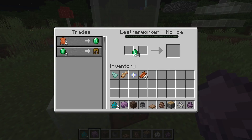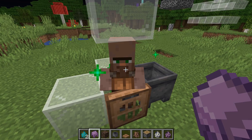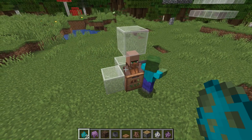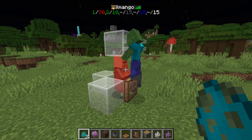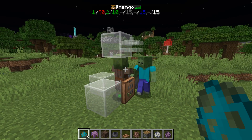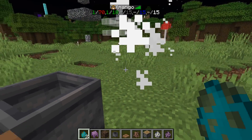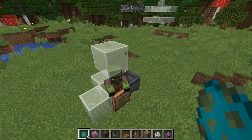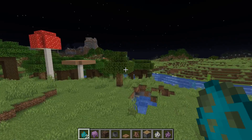Here we have a villager. We're going to trade for some leather pants — that's been traded with. Then let's get a zombie. In hard difficulty, there's a 100% chance that villagers killed by a zombie will be converted to zombie villagers. At the moment we got one hostile mob in the game, and now we have two. So in theory, if the bug got fixed so that these guys would no longer despawn, you should have a permanent mob in the game that also counts towards the mob cap.